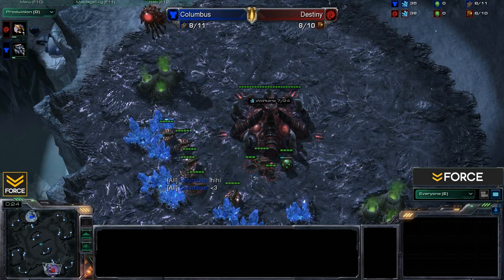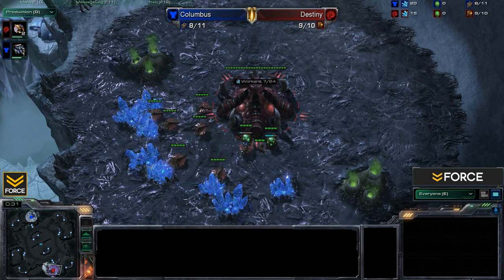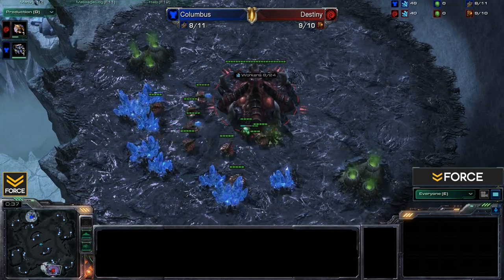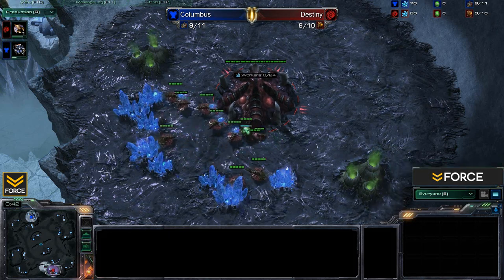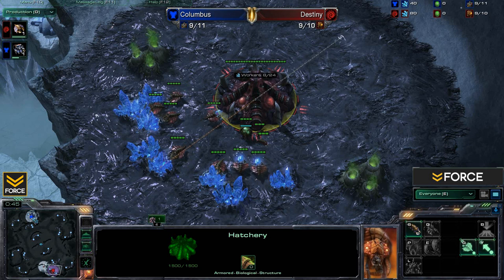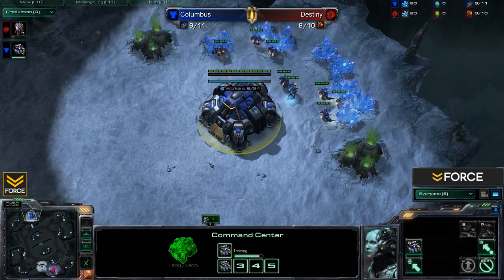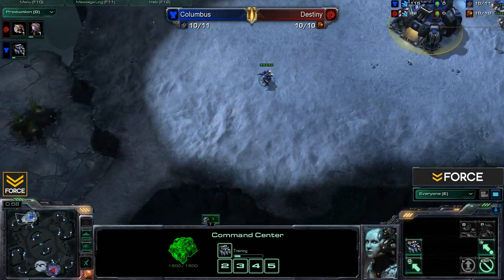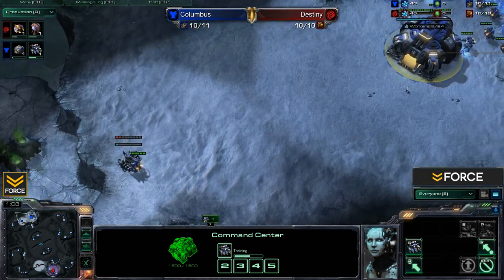Destiny spawning in our lower right hand spawn position is the very well-known bad-mannered Zerg streamer. Every time I've seen his stream he's been trolling someone, but that's cool — if that's how he likes to spend his time, so be it. His opponent in the upper left hand spawn position is Columbus, our blue Terran player. Columbus is a high masters player, and he said he was temporarily rank one grandmaster in the Heart of the Swarm beta. I don't know how true that is, but this should be an exciting game.